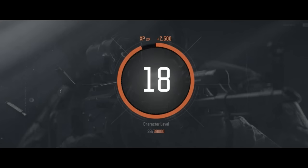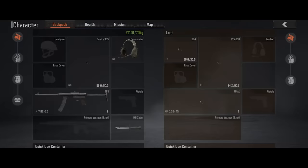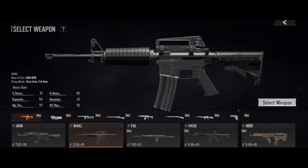The M4A1 isn't available right from the start. Once your character reaches level 19, you can get it from the Contact Thomas Edward. Some militants in the Armory are also equipped with it. Of course, it can also be obtained by searching premium weapons cases, or purchased from the market.